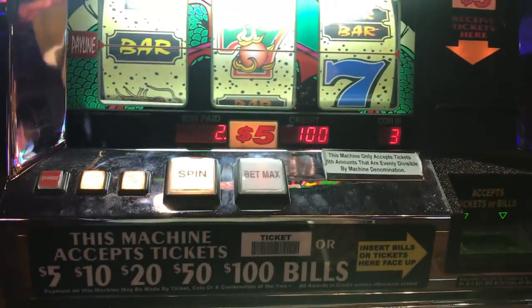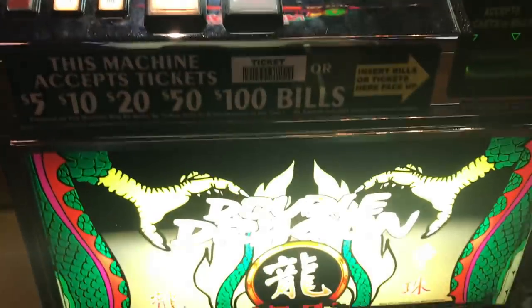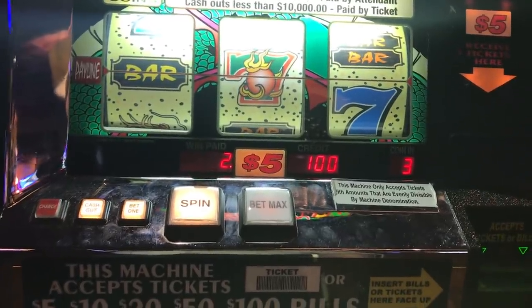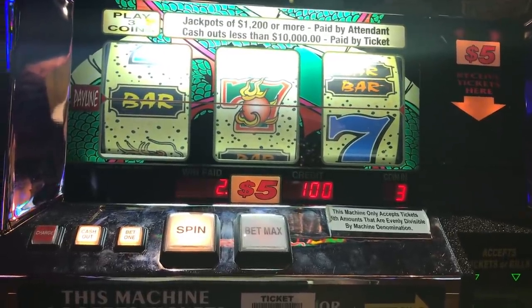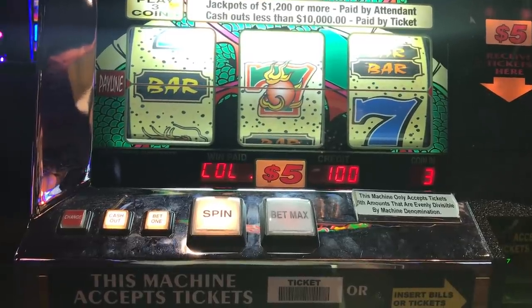NJ Slotka here at the Golden Nugget Atlantic City in the high-limit slot room. I got a machine that we haven't played yet — it's called Double Dragon. Not like the video game for all you NES kids out there like myself who's a big fan of Double Dragon. This has nothing to do with the game, but it does look pretty cool and interesting, so I figured I'd give it a shot. It's a $5 denomination machine, $15 a spin.